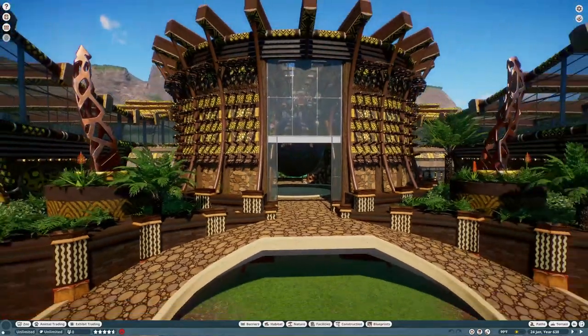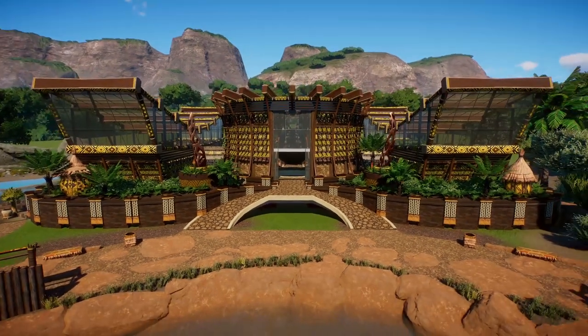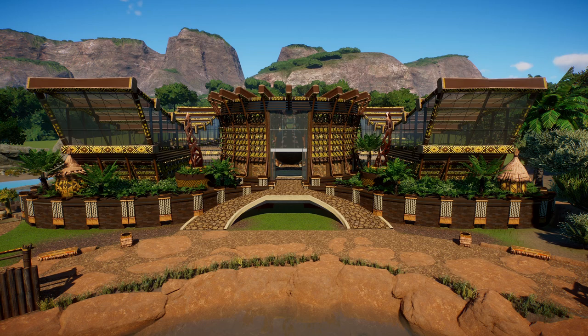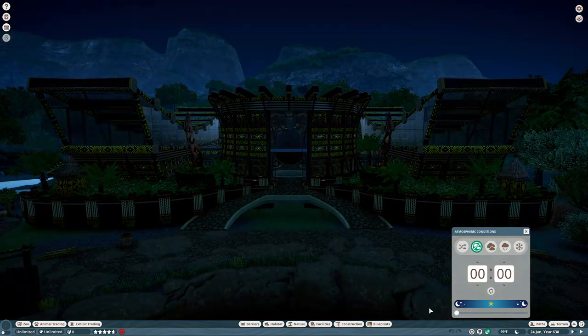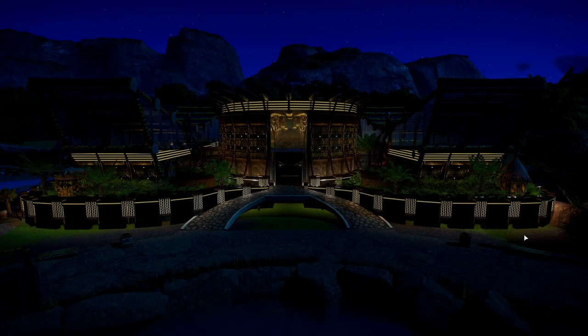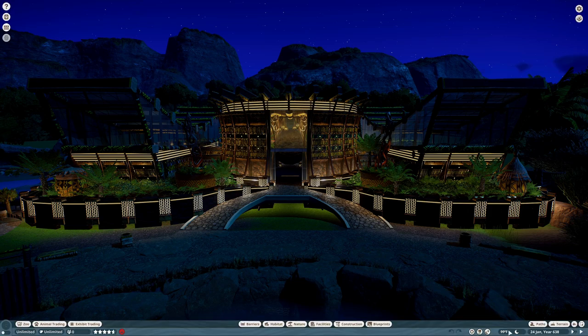This is what the front of the build should look like — I'd love it to look like this, but right now it's all in shadow and there's nothing I can do about it. I did also pay a lot of attention to the lights though, and I really like how this building looks at night. It's like a bunch of glowing lights — it looks really cool.